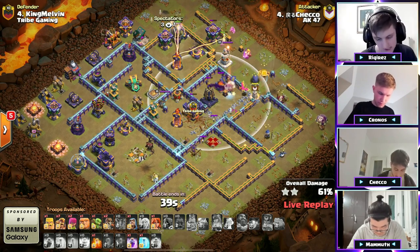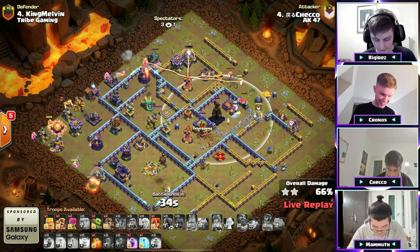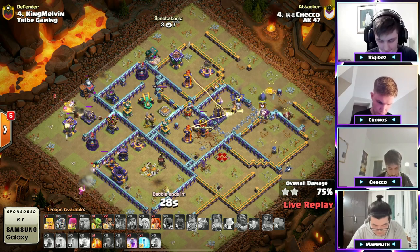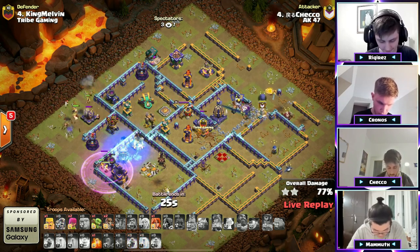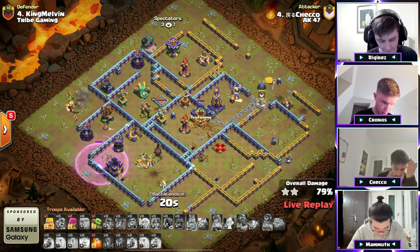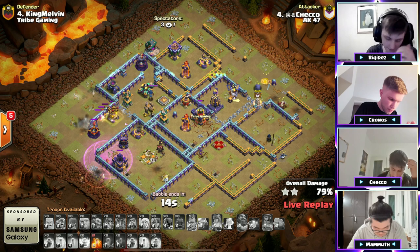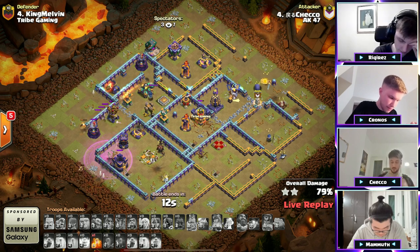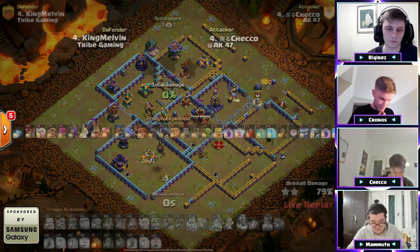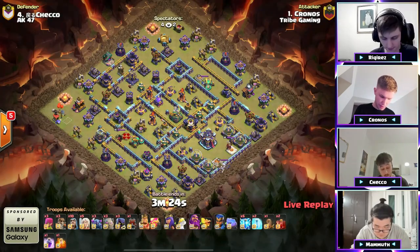Still trying to continue his way, dropping Super Barbarians around the edge of this base. I love the plan of doing a Warden walk into a Queen walk, but the time to execute that is very difficult. The Royal Champion getting picked off definitely didn't help, but very nice try. What a way of thinking — pulling the Warden and not pulling your healers so the healers can go to that Queen. It's only a 79% two-star for Keko. Next up has got some PEKKAs, Lightning Spells, a couple Golems, and a Wizard in the mix.